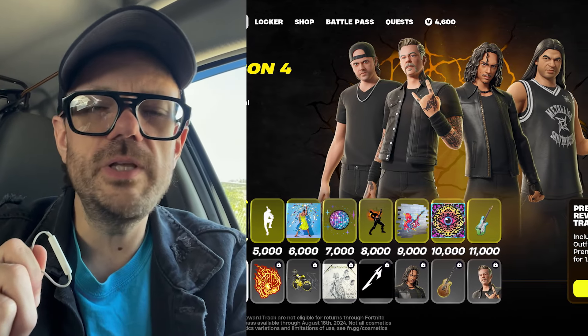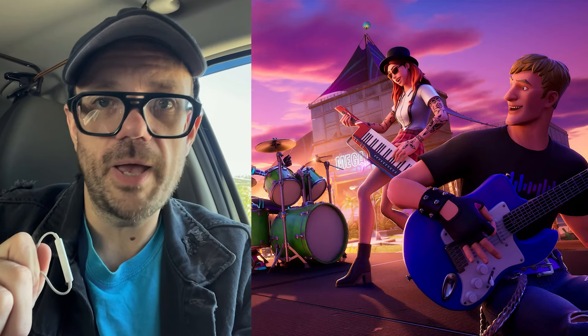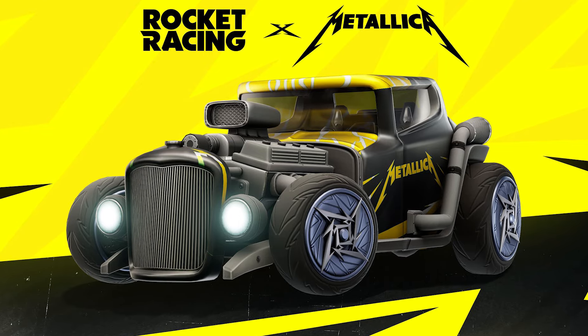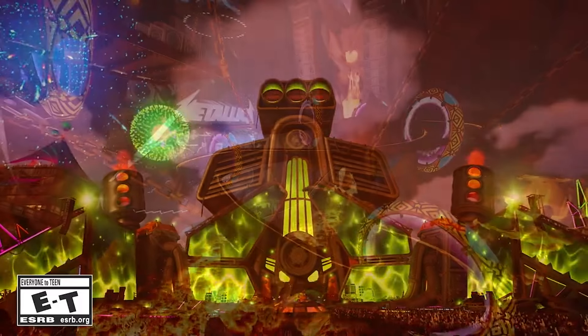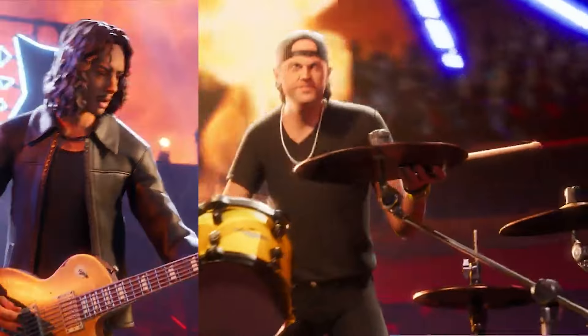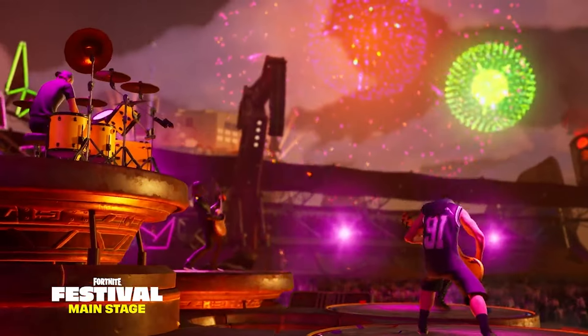Personally, I really think that they captured the likeness of the band. This is probably the best work for any Festival Pass skin so far — they're going all out. On top of that, there's a Metallica car, you're going to get a Rocket Racing map, there's a whole new festival stage, and they said to keep an eye out for more songs to be released during the season.